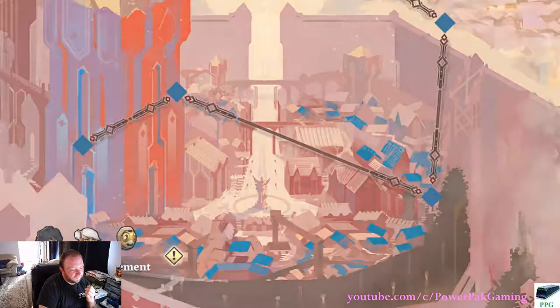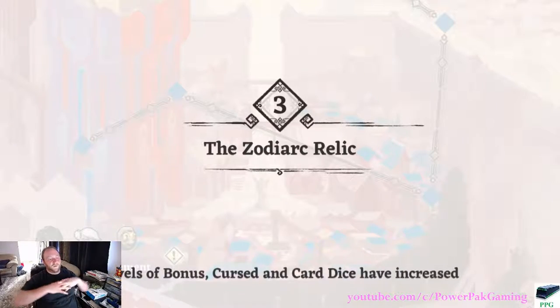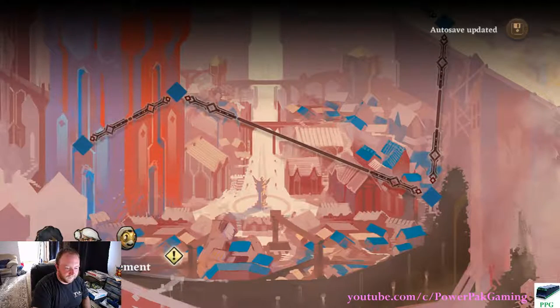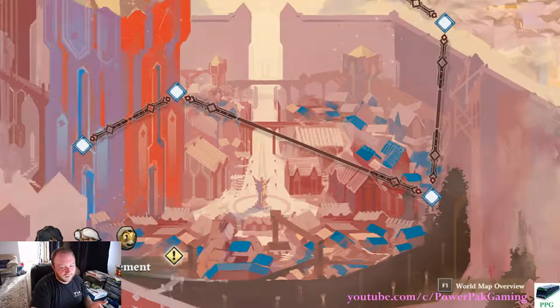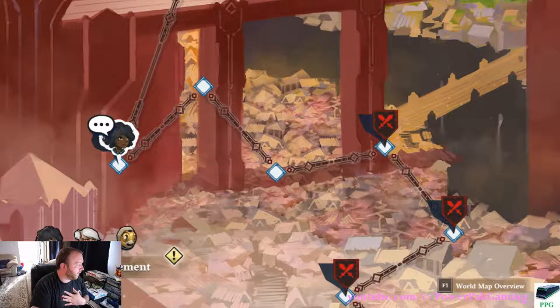Hear voices in the tunnel up ahead. Alright, so we're now in Act Three! Levels of bonus curse and dice. Okay, so it looks like I completely lost Paster, but I did gain him. That's all the time I've got for right now.